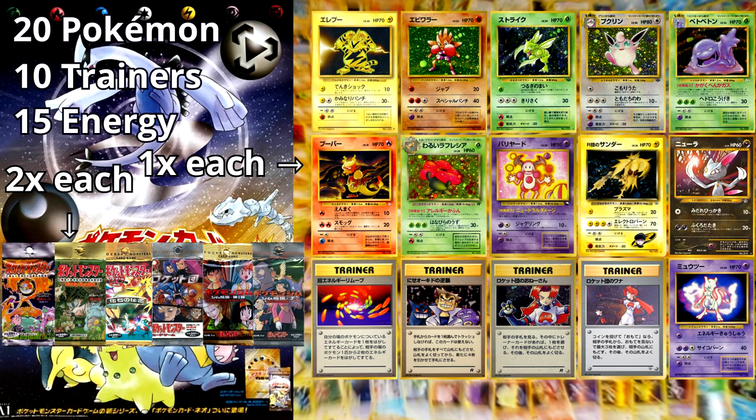This restricted list was conceptually similar to the short-lived Prop 15-3 rule that Wizards of the Coast would later attempt to implement in the English game in October 2000, which limited players to 15 trainers per deck and only three cards of the same name.